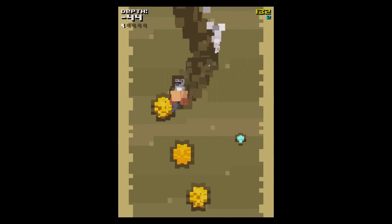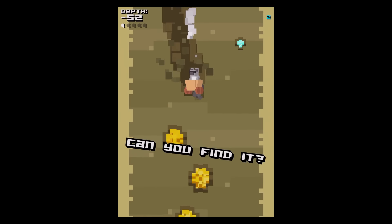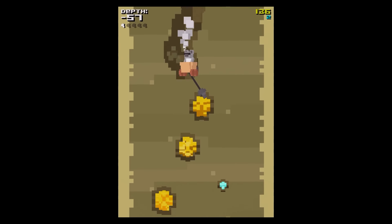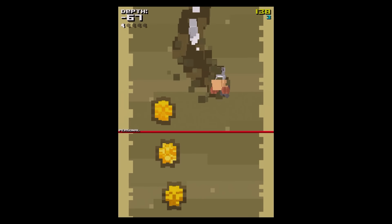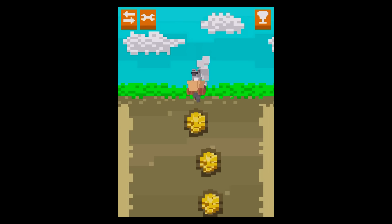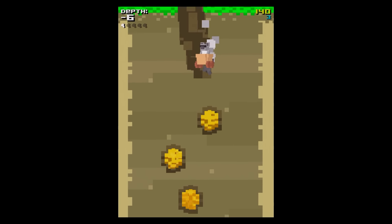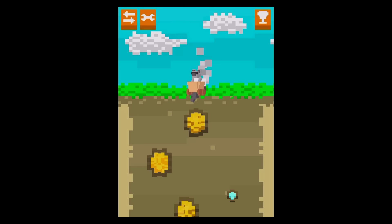I would recommend the laser pointer - it does make the game a little bit easier. It looks a bit weird but it does make it easier to grab these rocks. Making your way down - if you take too long, of course you scroll to the top of the screen and it's game over. Let's keep trying - can I afford this extra hook? Let's find out.